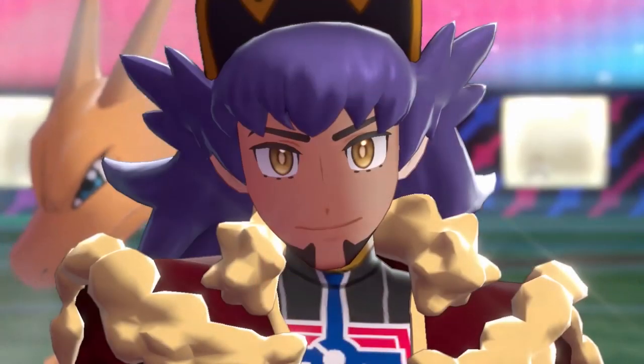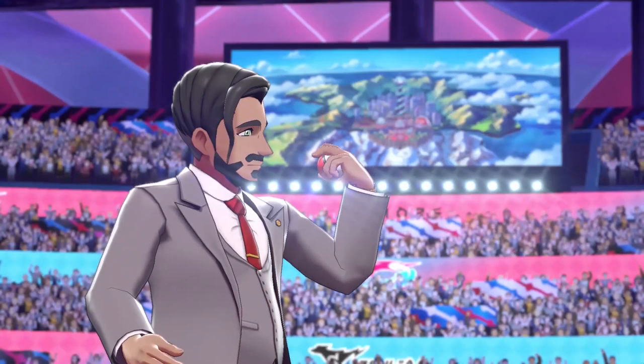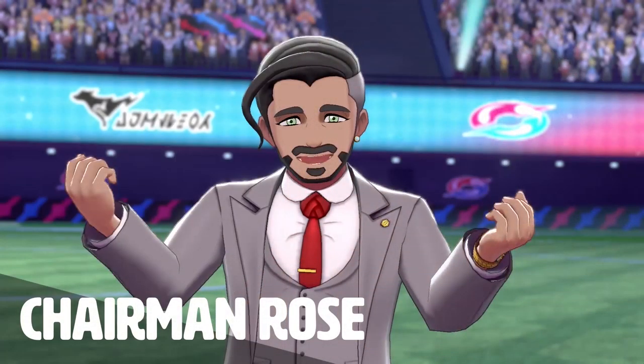At 51 seconds into the trailer, we see Chairman Rose once again, although this time in the background we can see the silhouette of that fast dog-looking Pokémon. You might remember seeing this same silhouette from the first ever Pokémon Sword and Shield trailer, where it was very well hidden. They also showed it one more time in this trailer, only 13 seconds in for just a moment. Ever since Yamper was officially revealed back at E3, I've had a theory that this hidden silhouette Pokémon is actually going to be Yamper's Evolution — they're both dog-like Pokémon, they both have lightning bolt-shaped tails, and that's just scratching the surface. Also, is anyone else kind of getting bad guy vibes from Chairman Rose? I just don't trust him.